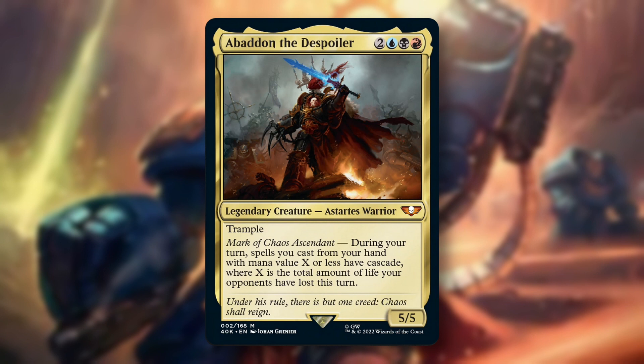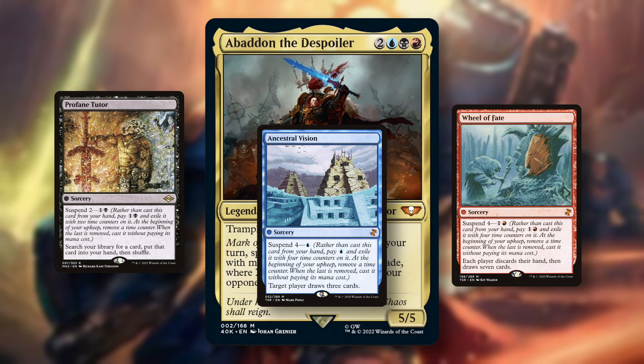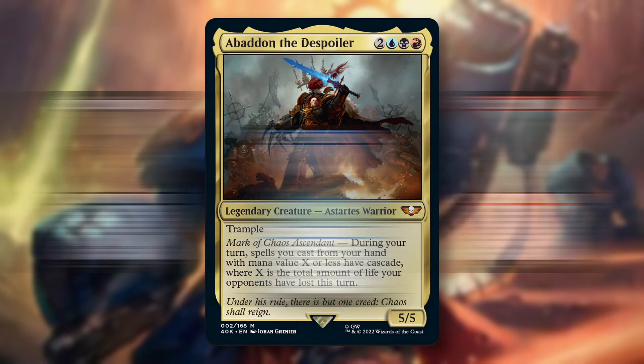Post combat you can easily give a great portion of your spells Cascade, which can allow you to snowball into tons of value. More importantly, you can abuse the Cascade ability to play Suspend cards like Profane Tutor, Ancestral Vision, or Wheel of Fate. Abaddon is definitely not only incredibly flavorful, but also a very solid Grixis Commander that will see some play in cEDH.